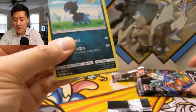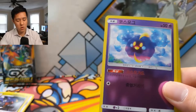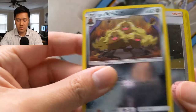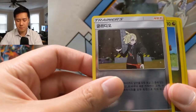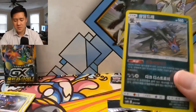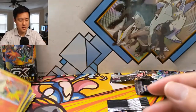Four packs left including this one: Heatmor, Cosmog, Darkness Energy, Alolan Dugtrio with that fabulous hair, a Tapu Fini, Ultra Space, Hydreigon, and then a Blaziken.